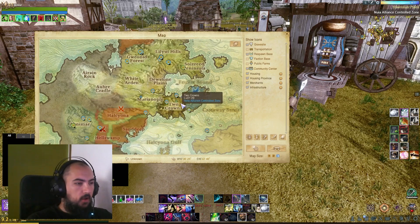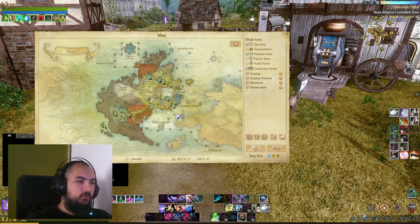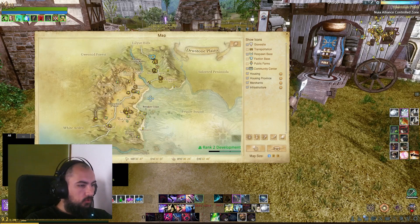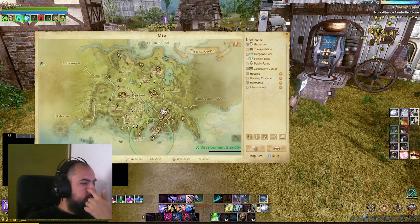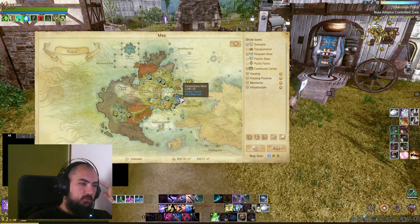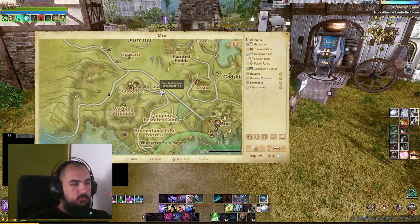For example, right now you can go to Cinderstone Community Center — there will be some packs on the floor for sure. And if you go to Dewstone Community Center, there is a short trade route and there will be packs on the floor. Two Crows is the same. When Cinderstone is in peace, you can pick up the Two Crows Community Center and turn in.